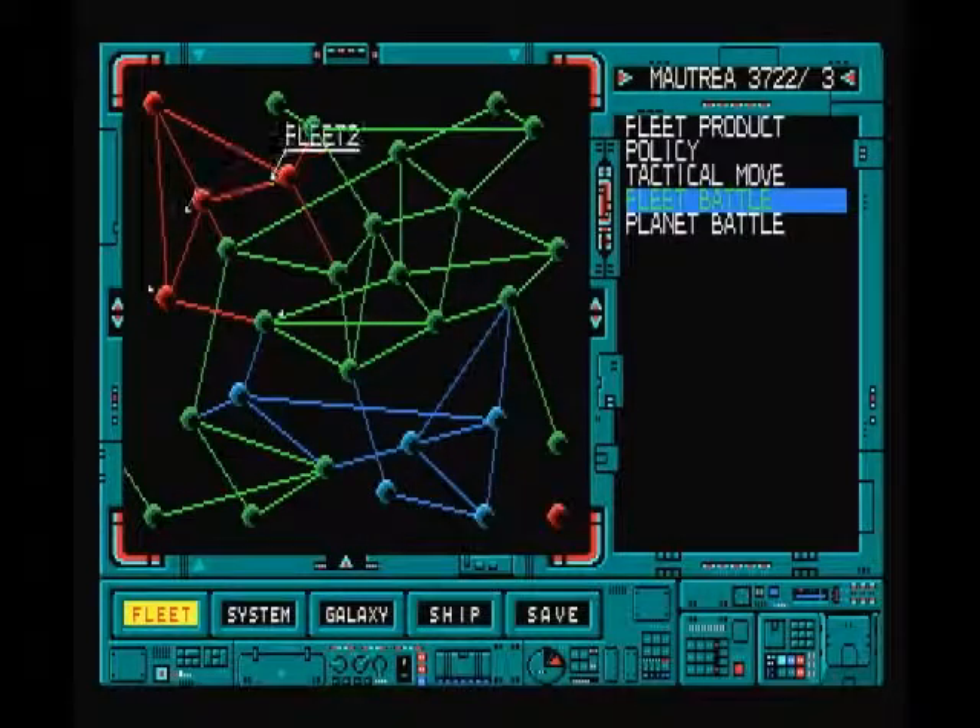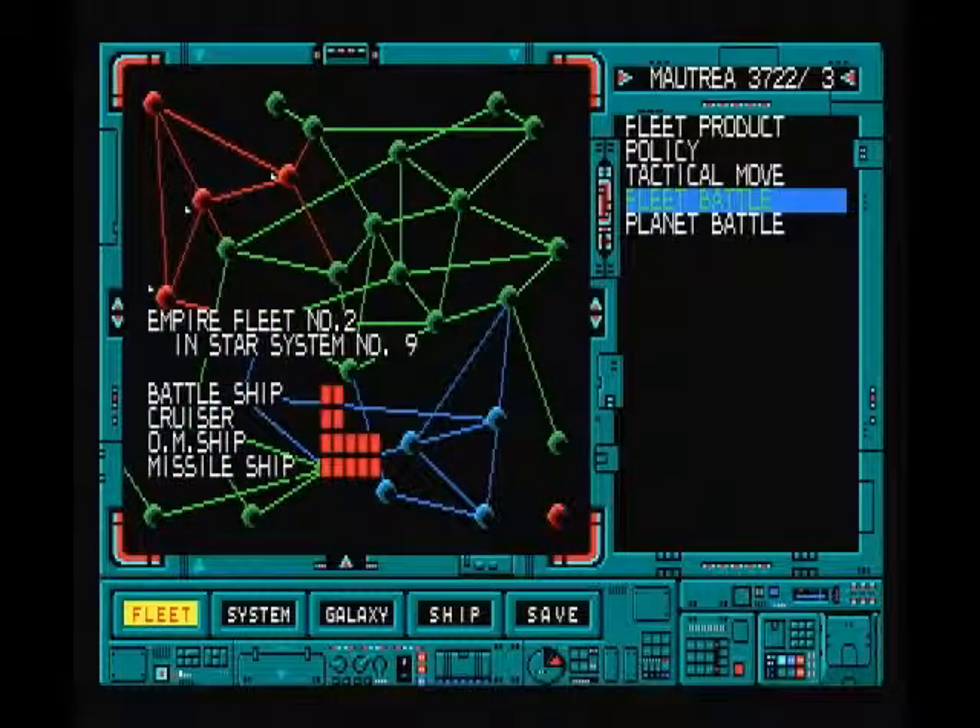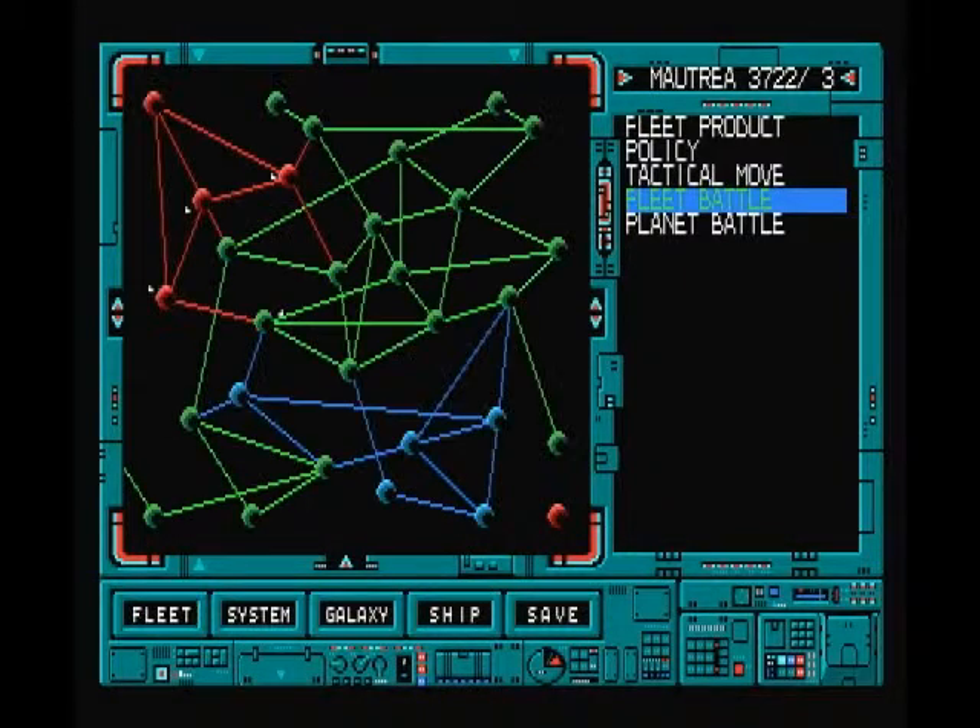This one fleet only has a cruiser and two of each of the small ships. But the big one has two battleships, two cruisers, and five each of the missile and laser ships. So this is going to be a tough cookie to crack.